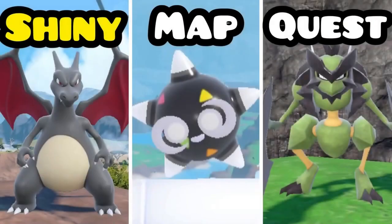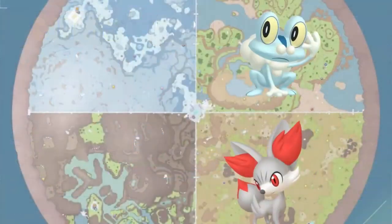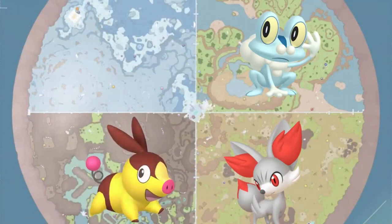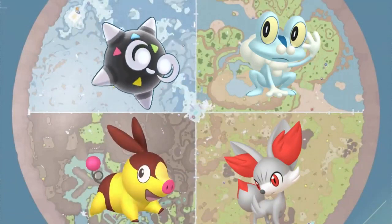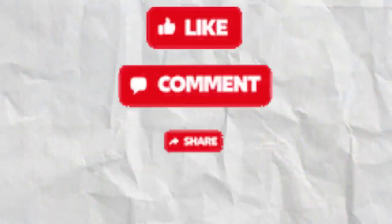Now with that, the map quest is over. We got one shiny for each part of the map. So how did we do? We got Finizen for Savannah, Froakie for the Coastal, Tepig for the Canyon, and Minior for the Polar. I should've got a Chespin, but that'll be for next time. If you liked this video, make sure to hit that like and subscribe button, and comment down below what you think I should do.